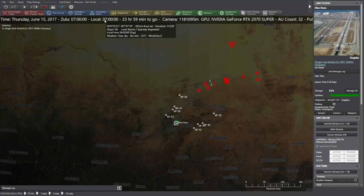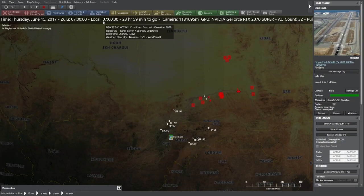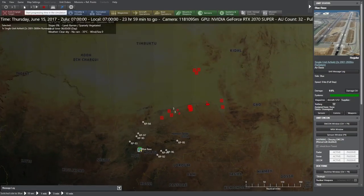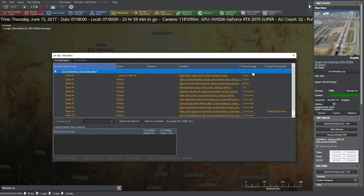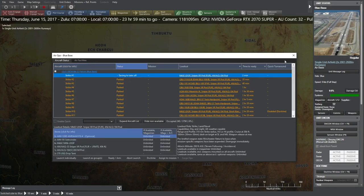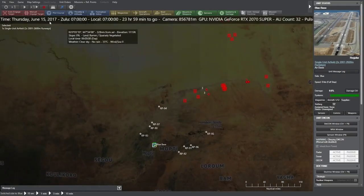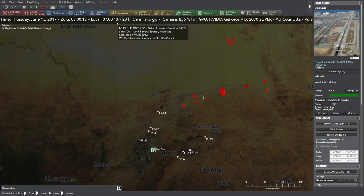If you look, it currently says it's 07:00 local time. The time is not currently ticking — we're on pause right now, as you can see by this play button up here. If I hit this, we would start the engagement, and our aircraft that is taxiing to takeoff would be ready in two minutes. We'll go ahead and hit play, and we'll see that it progresses in real time. If we want this to speed up, we can hit the plus key on the keyboard, and you can see it puts it into double time.